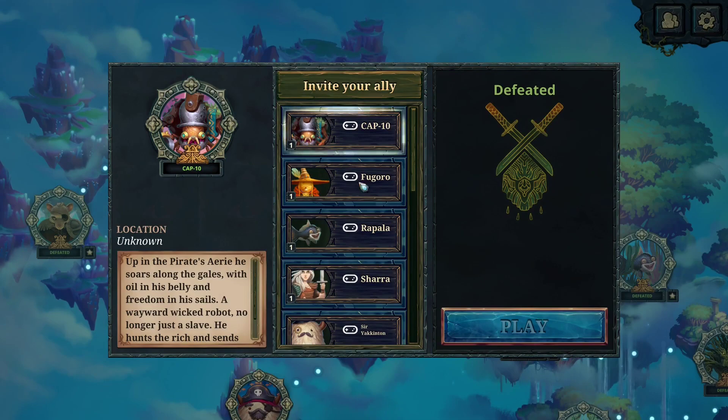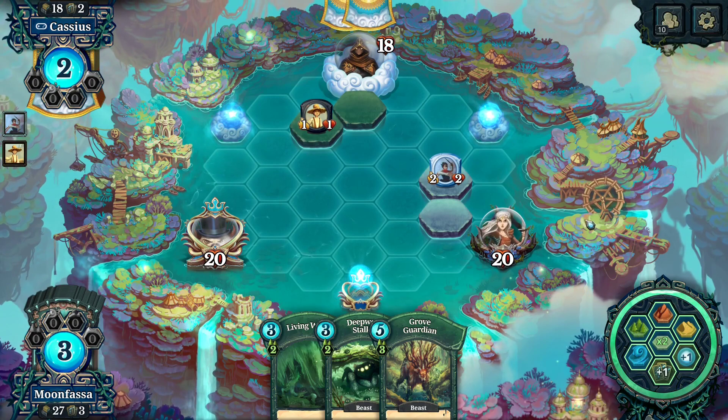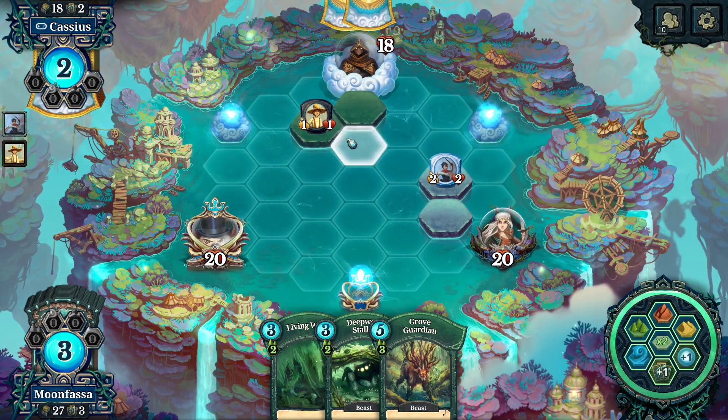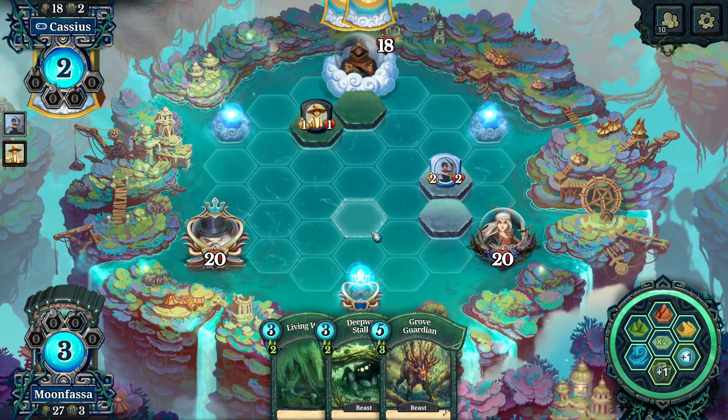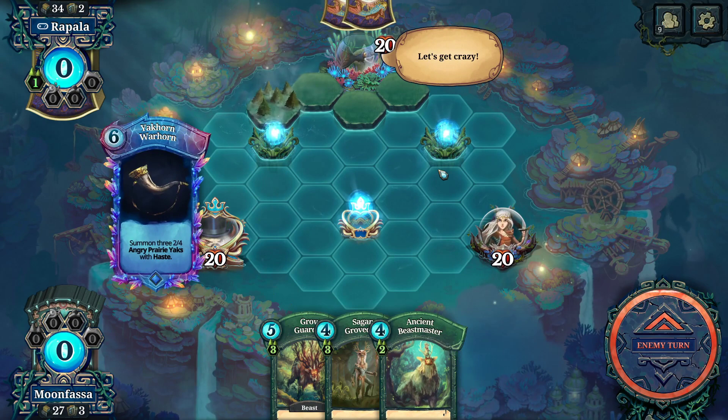You'll unlock new characters once you beat those missions. The board is also slightly different here since you do have an ally — they will all look somewhat the same but sometimes each player will start off with some pre-built lands or the wells will be in different locations. There may also be a special rule implemented, such as in Rapala's mission where all of your creatures' attack are equal to their life. The AI might also have some special gimmicks or cards to make it more challenging.